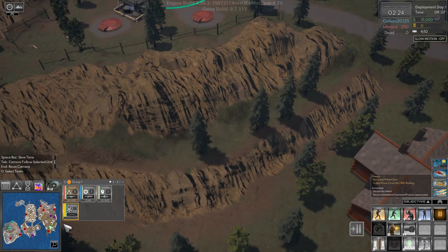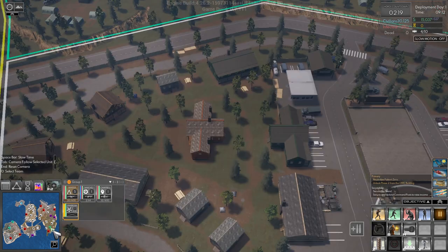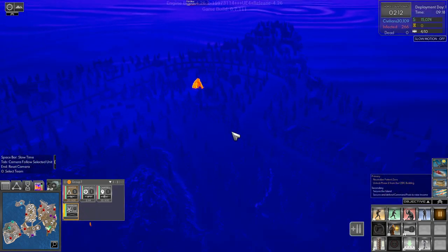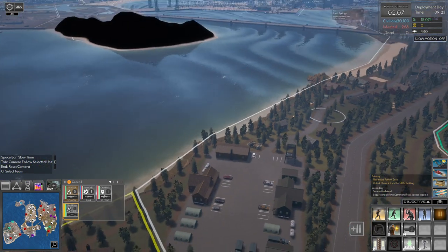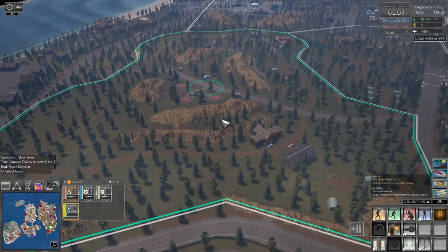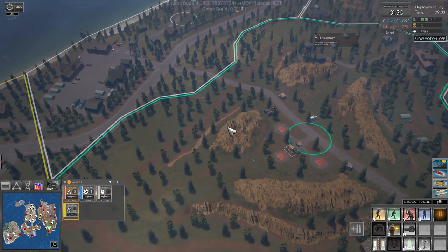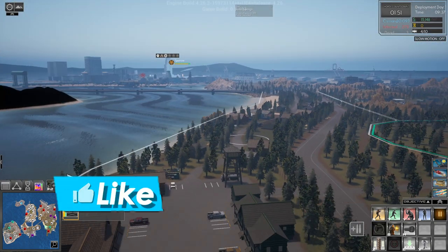We have civilians down here now, which is awkward. In that case, let's fly over here and set up here. Let's take a quick look at pods — there's a pod there and that's it. I don't like that the civilians are in our spot, but I guess we'll just have to live with it.